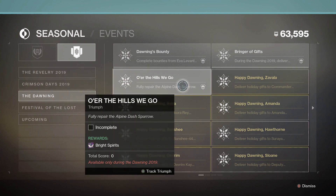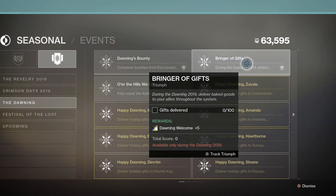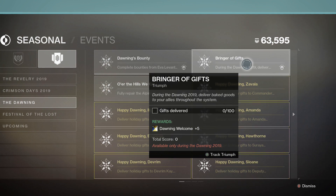Next up, we have the Over the Hills We Go Triumph, which is to fully repair the Alpine Dash Sparrow. Your reward will be a Bright Spirit's Dawning Ship. And during the Dawning 2019, there is the Bringer of Gifts Triumph — you'll need to deliver 100 baked goods to your allies throughout the system, like Zavala, Gunsmith, Shaxx, Holliday, etc. Your reward will be 5 shaders of Dawning Welcome.